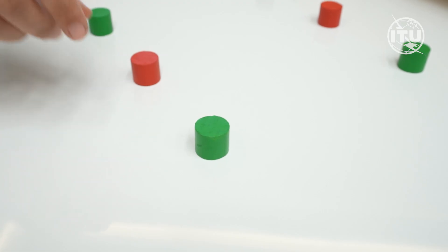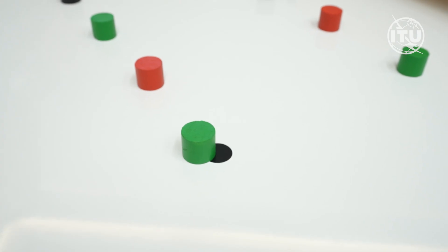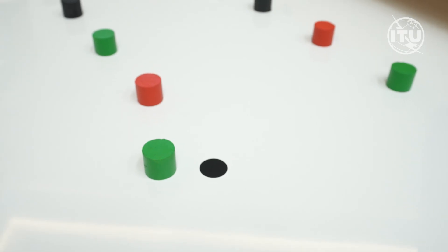In the senior category, moving a green fruit from its starting position — meaning it is fully outside its circular marker — results in a 5-point penalty. This action is not penalized in the junior category.